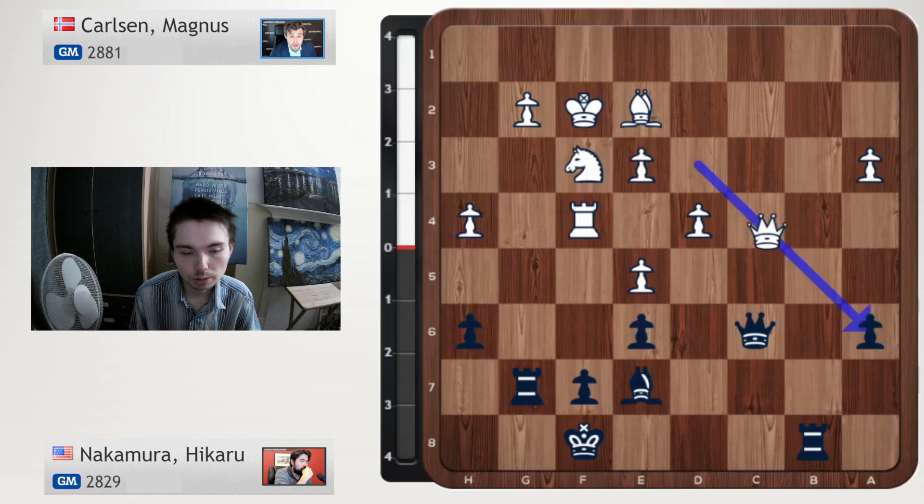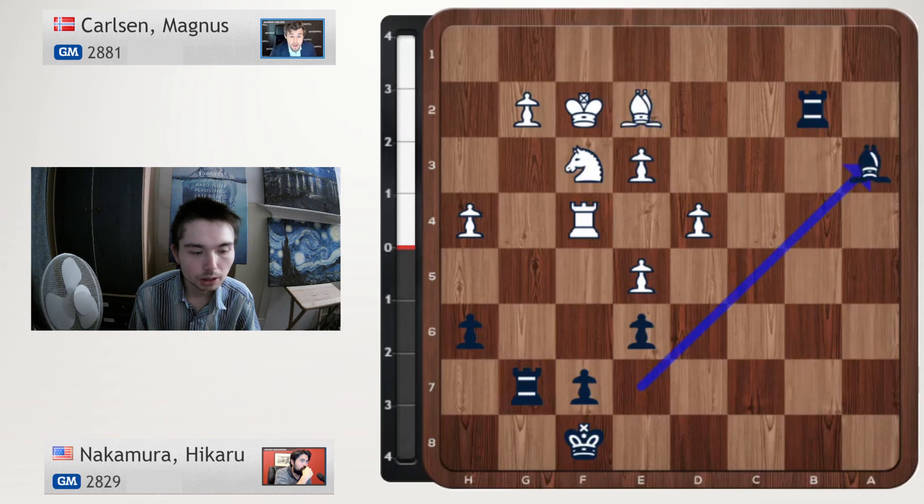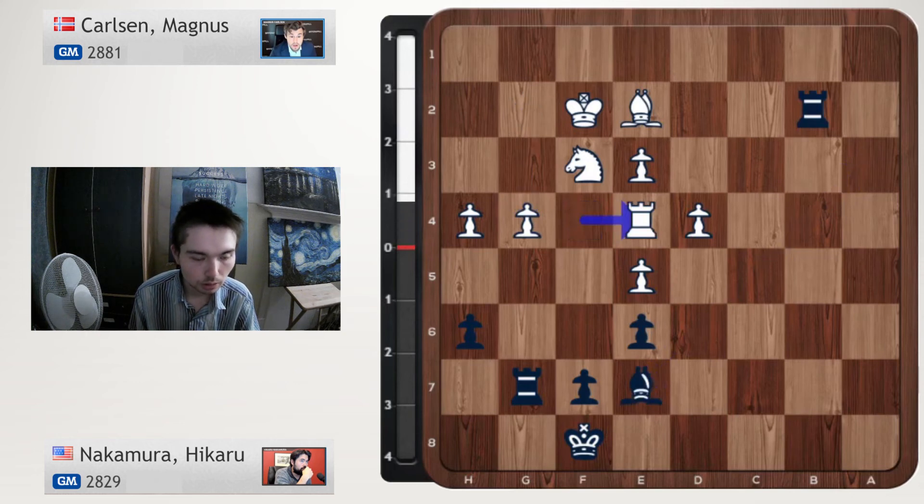Carlsen can't see a way to make progress, so he goes Queen takes a6, take, take. Now Rook a8 is possible, getting b2, but Nakamura plays a better move — and he's defended so well in this game. Rook b2 check, Bishop e2. You can't move the king or else this rook will take this pawn. So Bishop e2, and then Bishop takes a3 — and black is fine, black has defended very well. g4, Bishop e7, Rook e4. This move doesn't do anything — this may be white's first serious error in the game.